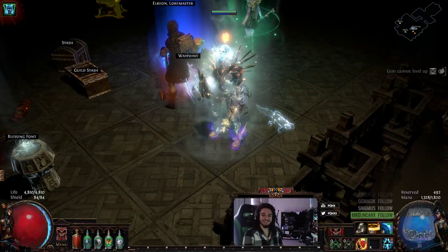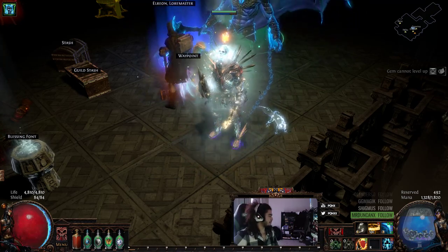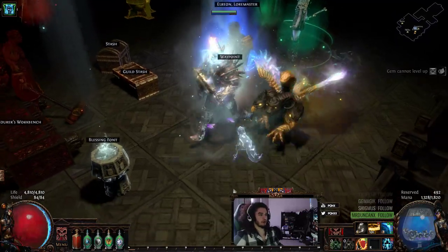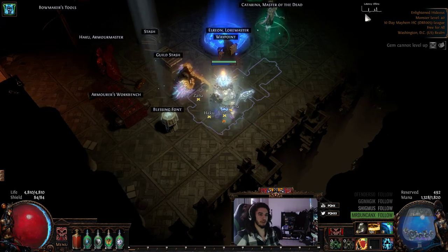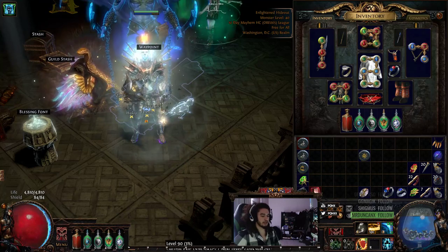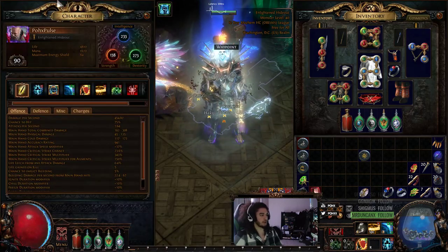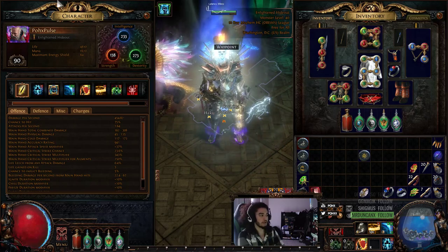Welcome everybody, it's Pox again. Today I wanted to go ahead and finish up the freeze pulser guide and show you a little bit more content. I got to level 90 in hardcore mayhem, which was kind of the goal for this character — to jump in and play something with vault packs since vault pack is getting removed.